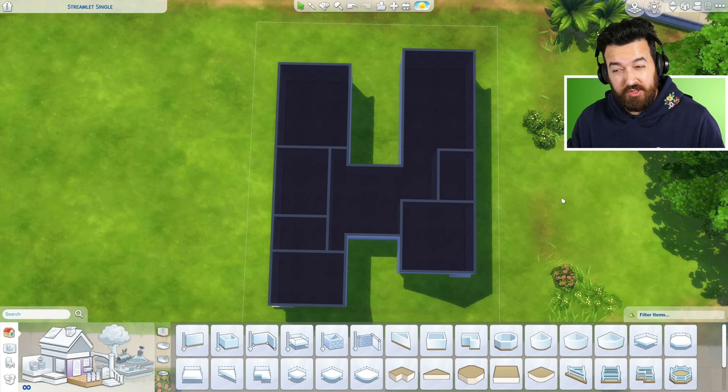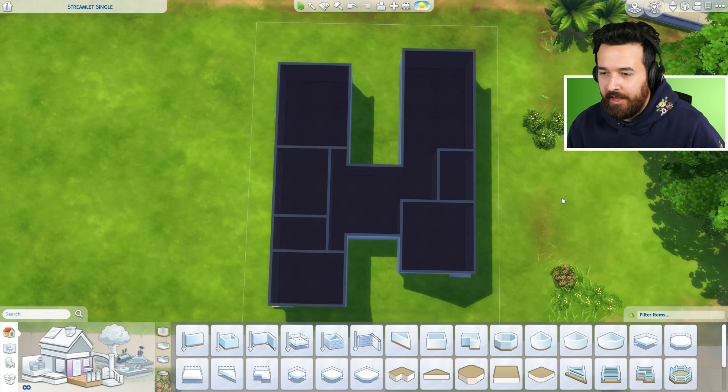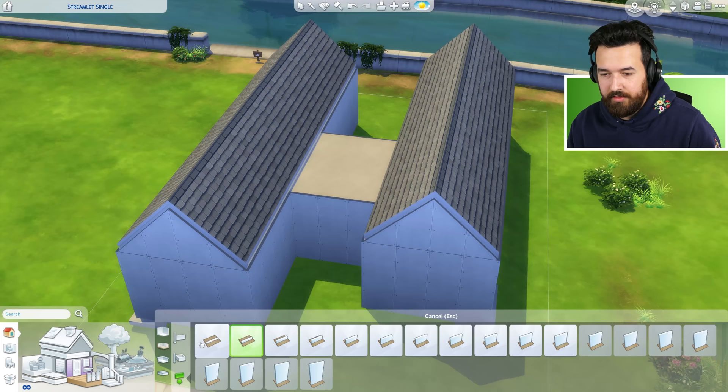This is what I've ended up with, which given the lot size and the budget — ideally I'm trying to shoot for a starter home budget — I don't know if we're going to get exactly 20,000. If you started with three or four Sims you actually get a bit more money anyway. We've got two larger bedrooms now: three-by-four and three-by-four, a two-by-three bathroom, another living space, a kitchen-dining area, the main bedroom and ensuite, and an entry hallway.